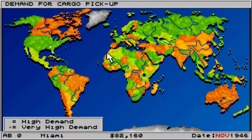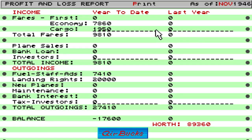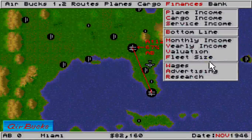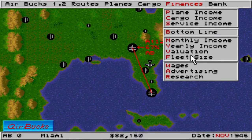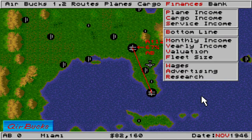The demand report, as the game progresses, will give you a world demand of where cargo needs to be. We're less than two months into the game. Finances are interesting — you can look at plane income, cargo income, and service income. You can see your total money and how much you've spent, and it's good to stay on top of that. Valuation lets you check how much you're worth in comparison to other companies. You can also adjust the wages you pay your staff — if you're not doing very well, you could reduce wages. There's a whole number of things you can do with this game.